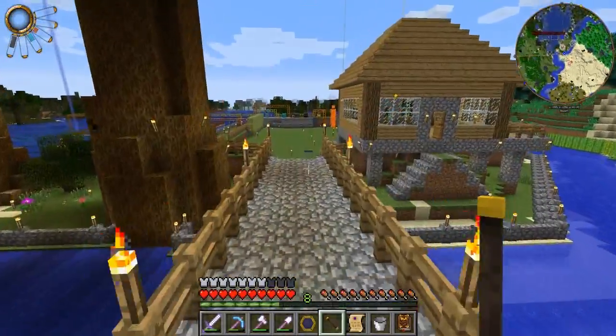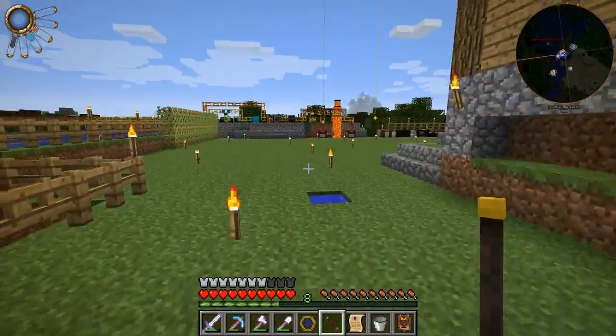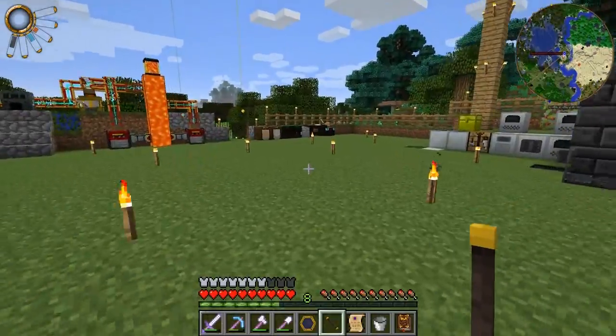I'm thinking about closing the area where the quarry dug in my island and then making it a magical forest. I'll place those trees around, maybe around here as well if I'm out of space somehow.